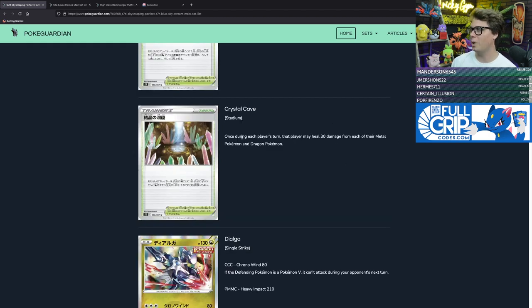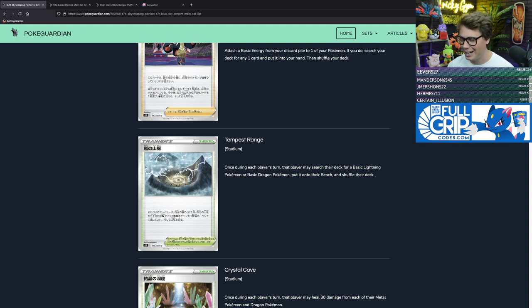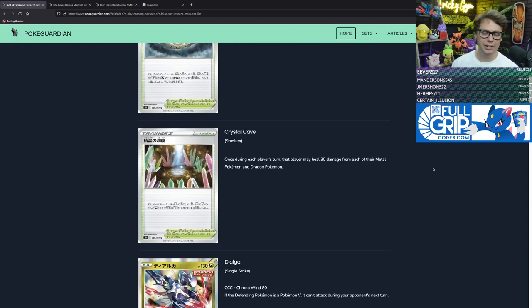Crystal Cave is a new stadium card that allows each player to heal 30 damage from all of their metal Pokémon and dragon Pokémon during their turn. Just like Tempest Rage was a callback to Brooklet Hill, Crystal Cave is a callback to Rough Seas, which let each player heal 30 damage from their water Pokémon. Crystal Cave could be useful in metal-type or dragon-type decks, especially if the math becomes really relevant.